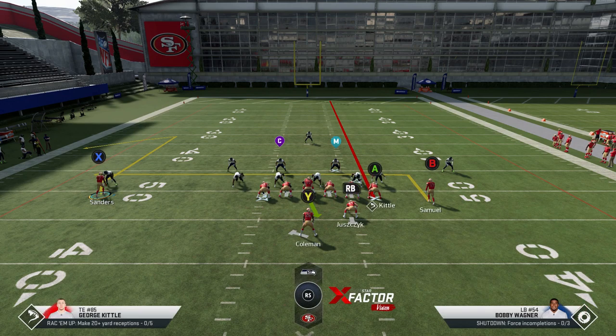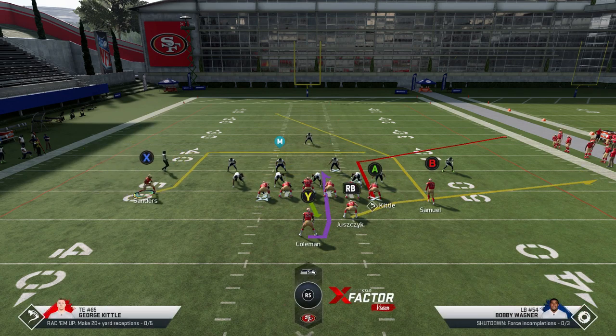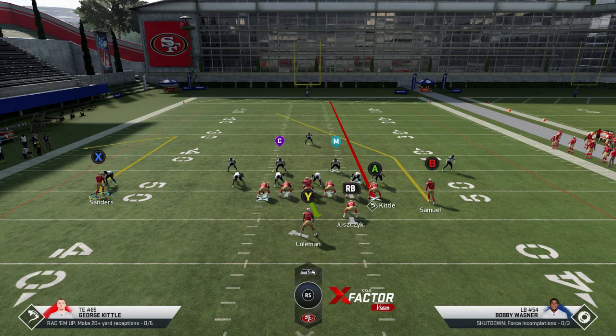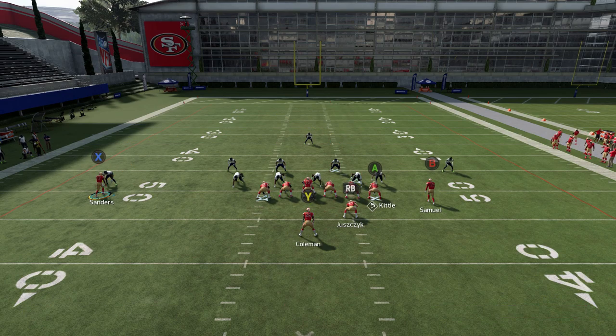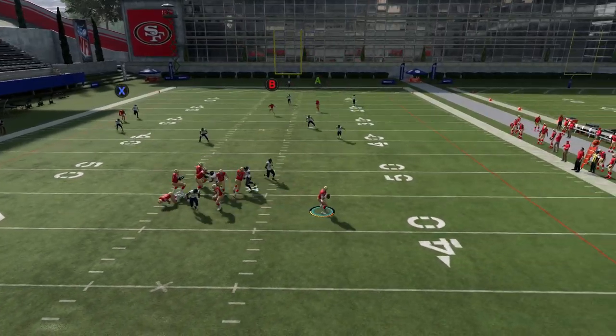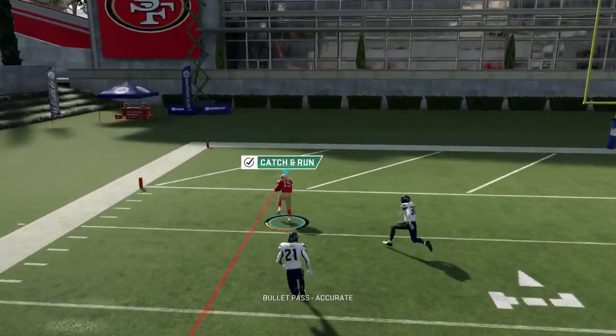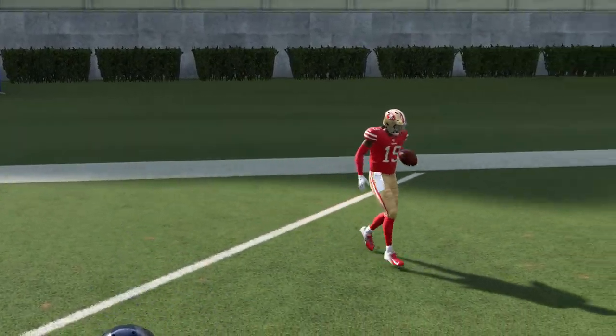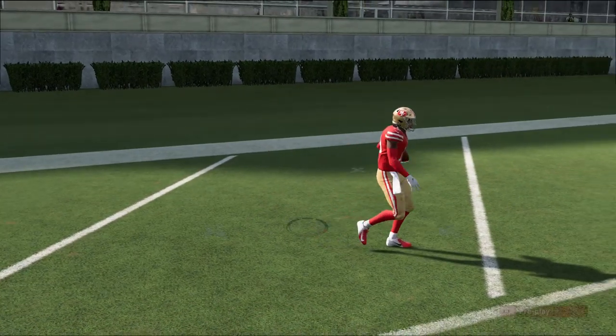If it's a Cover 1 man, Cover 3, or even Cover Zero, it's all going to work the same way. This crossing route is going to find success. I find space, kind of want to roll toward the throw, but it doesn't really matter. Cover 3 — one play touchdown.